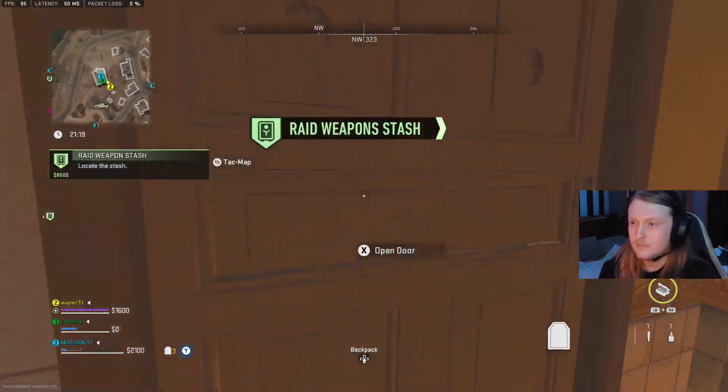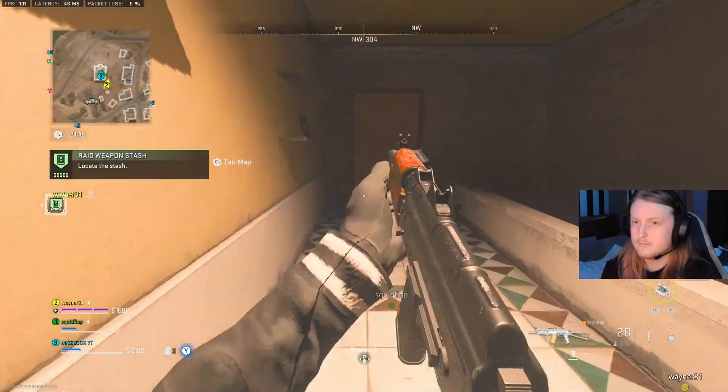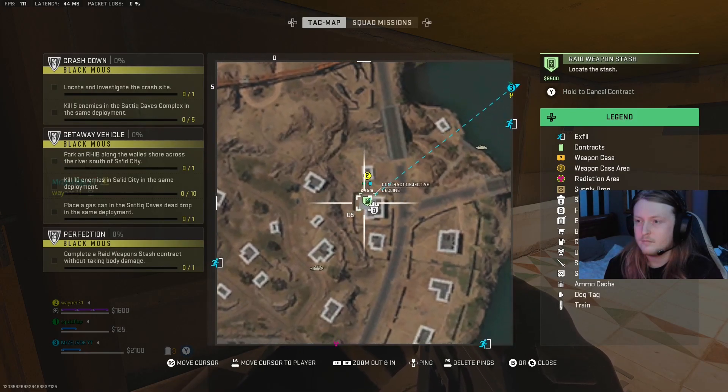What is good people, it is your boy Zeus here today and I'm back with another DMC story guide. This one's going to be the Perfection Contract, where you have to do a raid weapon stash without taking any damage. Your best bet to do this — I actually did this with randoms.